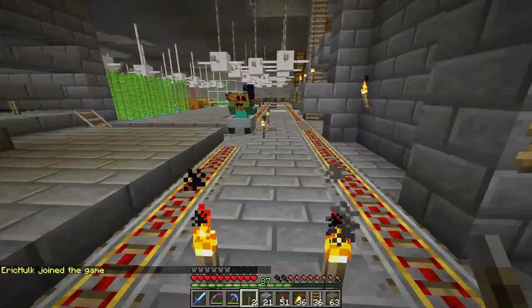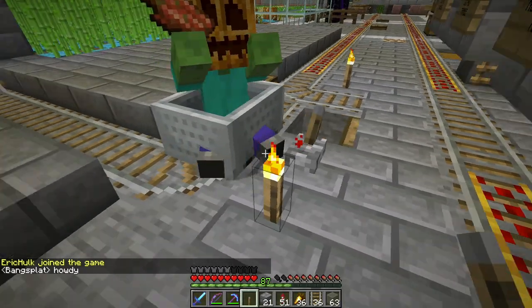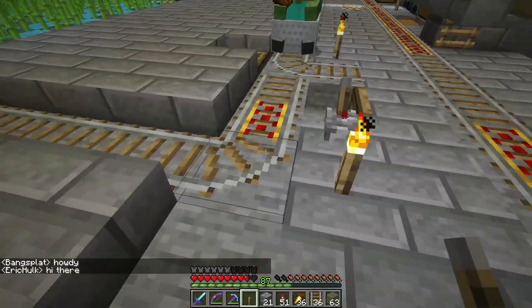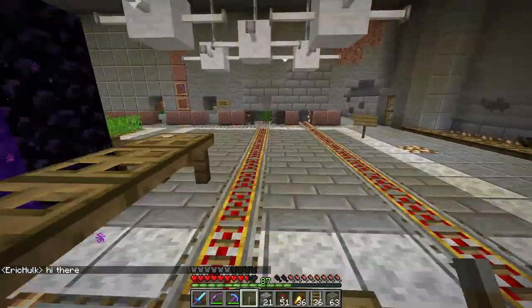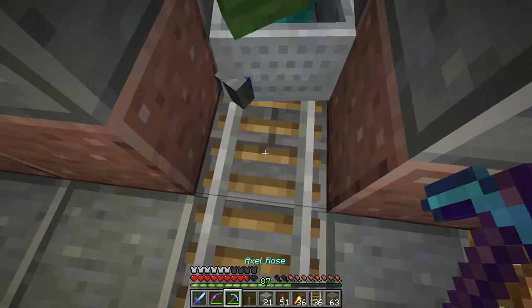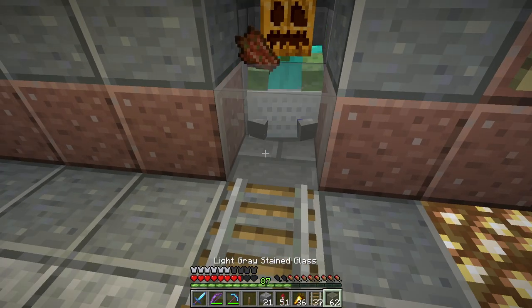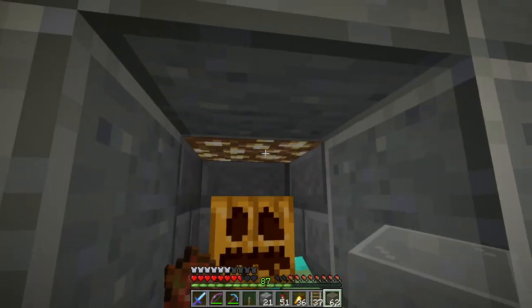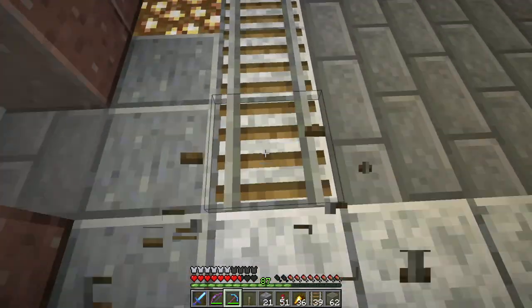These villagers are noisy. There we go. Welcome to your new home. He's obnoxious, but he is now trapped. Put some light there so nobody else tries to spawn. And he's out of the way.